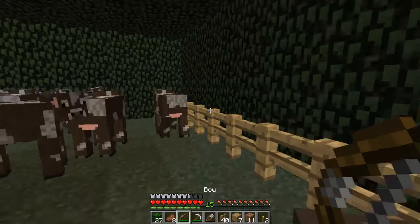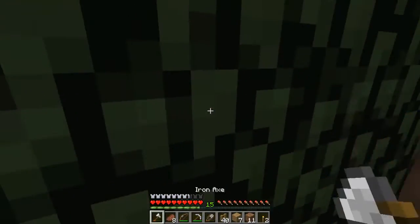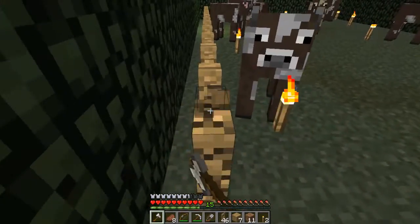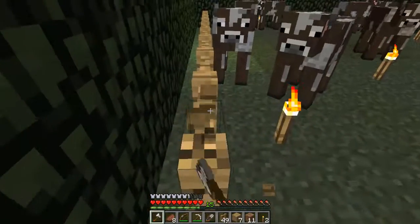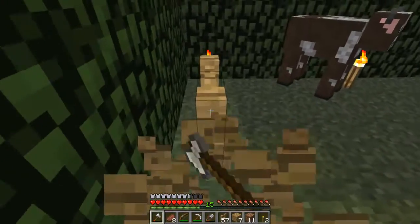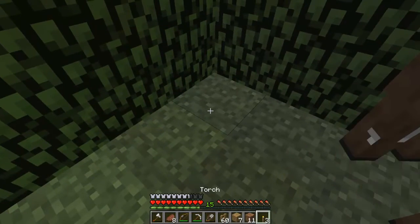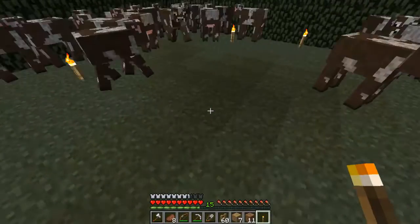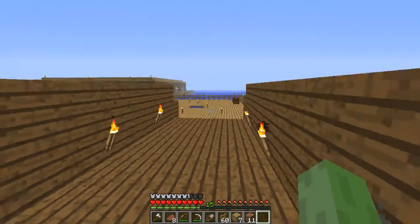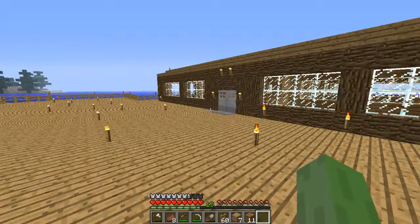We'll get rid of all this fence now. So we've got 27 oak leaves - I don't even know what to do with them. I'm just trying to get in and get this fence cleared and then get out. I think we'll go and get some wheat as well. I don't think we'll run out of cows any time soon so we'll get this all rid of and torch this area up a bit more. I think I need to go back down into that cave and get some obsidian - I think I'll make that next episode.